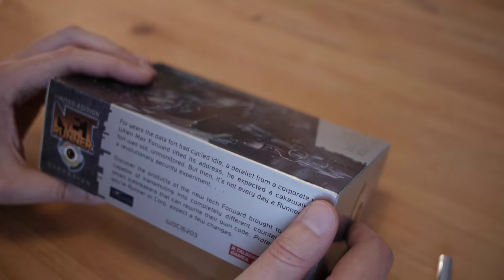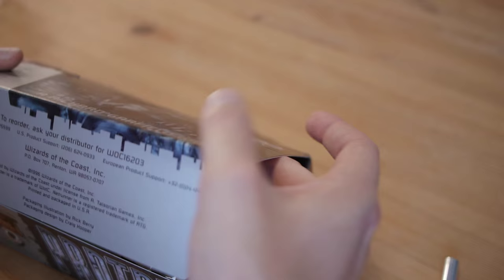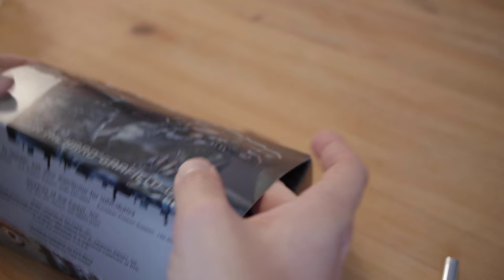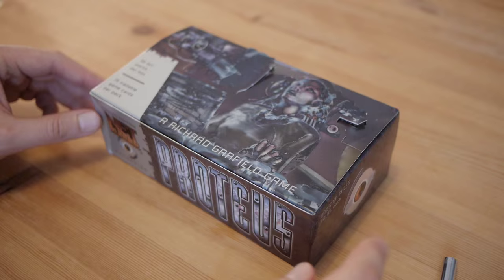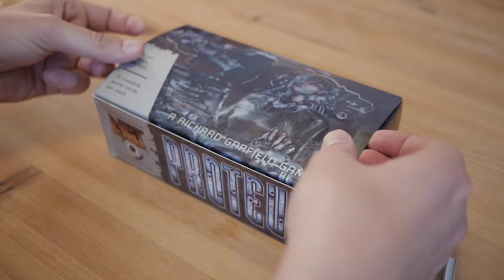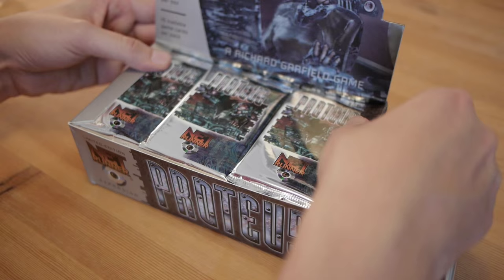The interesting thing is that Max Forward is not a character in the Cyberpunk universe, so he's a new character. Looking through the card list, this game also introduced the seven-point agenda — the World Domination. Let me show you what the actual package looks like when you open the pack, because this is the display of course. This wouldn't be available to normal players — it's something a store would order and then use to sell the goods.